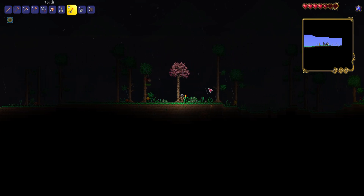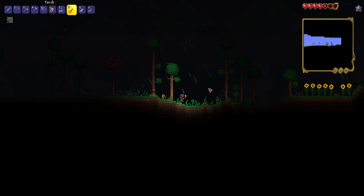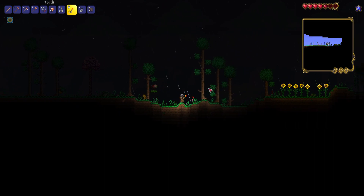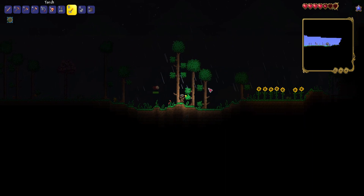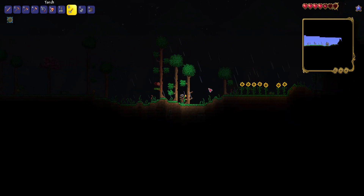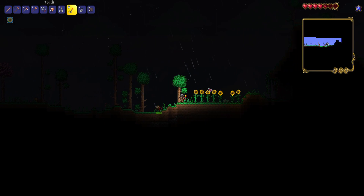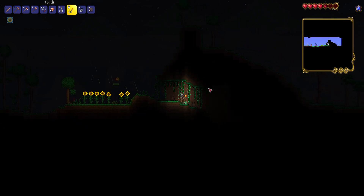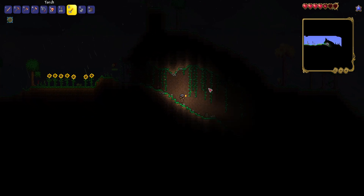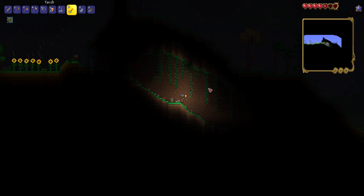I haven't actually gone this far into the world yet — like you can see by us not having any of the map unlocked yet — so it could be some good stuff. Also, once we get some gravity potions, I know how to find some sky islands pretty easily, so we just need to not mess with the top layer.